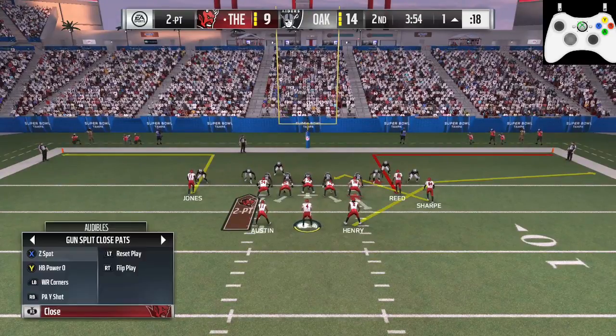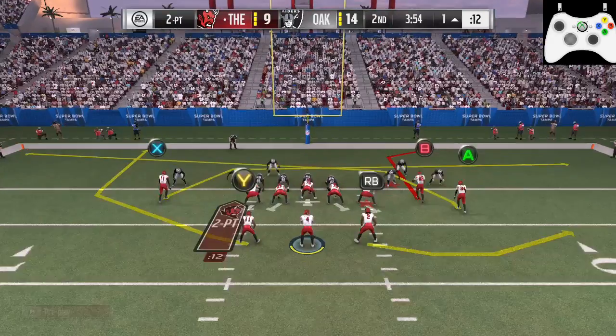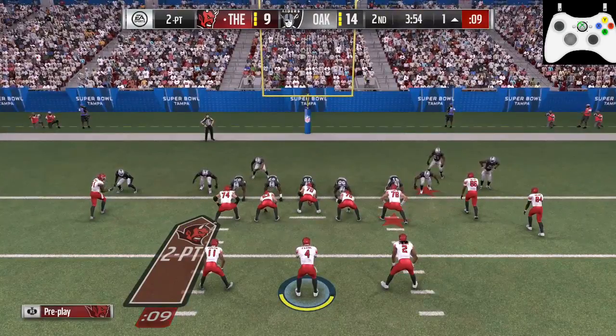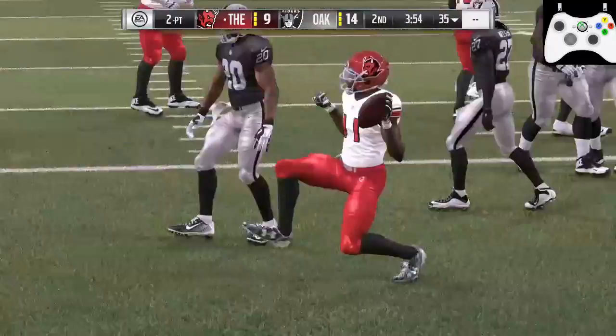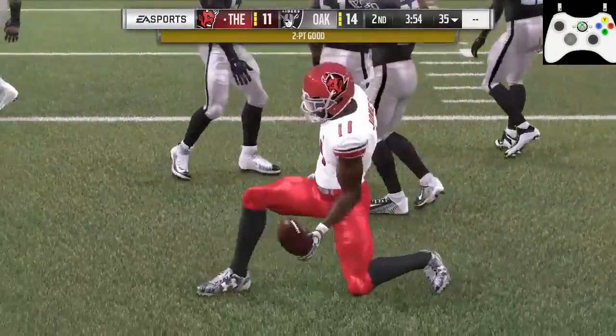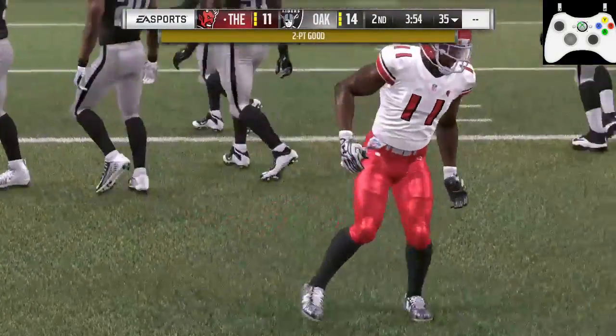I go back to the mesh play and run it. I'm doing audibles again trying to get them to shift just to give my wide receiver Jones a little bit more of an advantage. They stay still, so I hike the ball - and bam, he's got plenty of room there. Sharp over on two is good as well if I wanted to go to the right side.